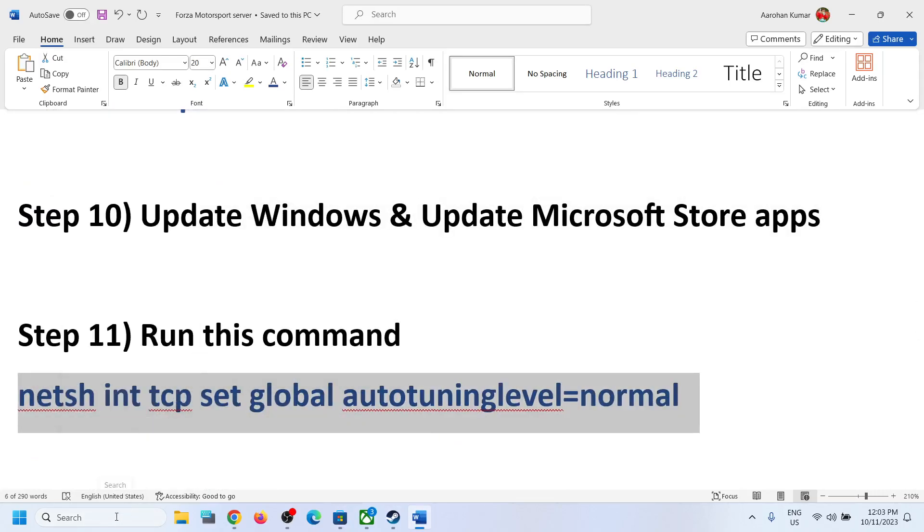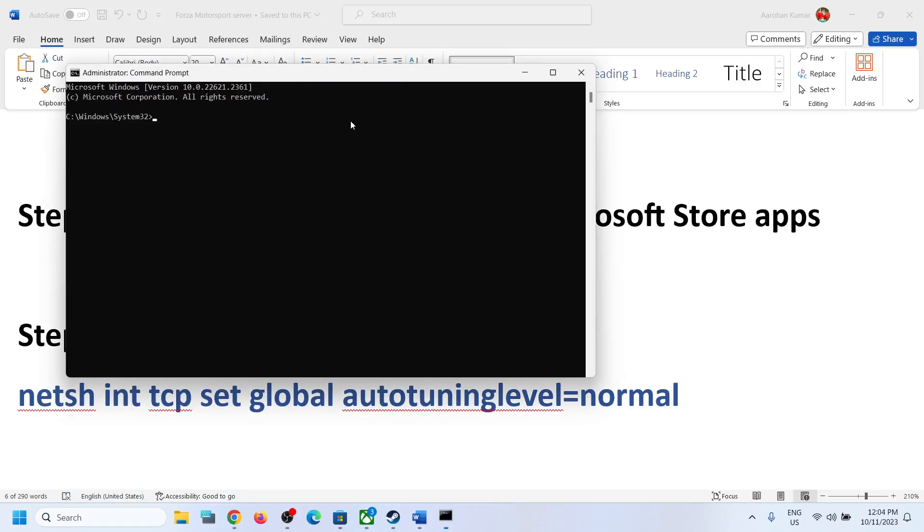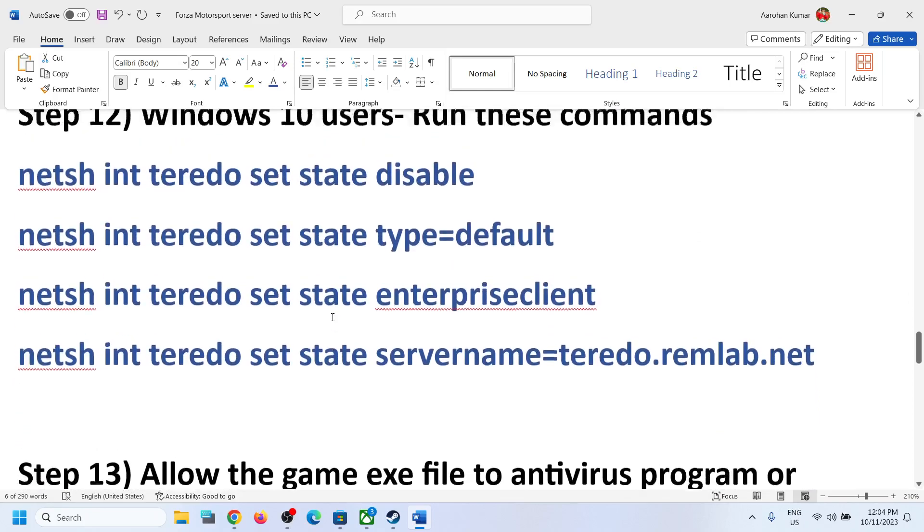The next step is to run a command provided in the video description. Type 'cmd' in the Windows search box, right-click Command Prompt, click Run as Administrator, click Yes to allow, paste the command, and hit Enter. Then check if the issue is resolved.